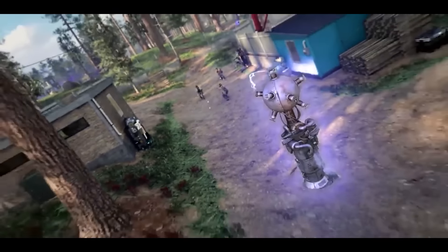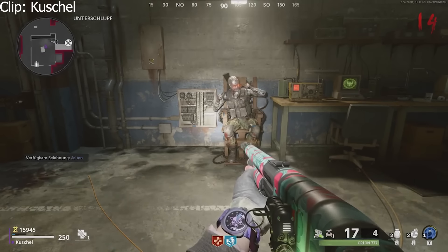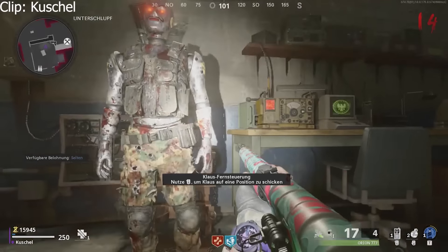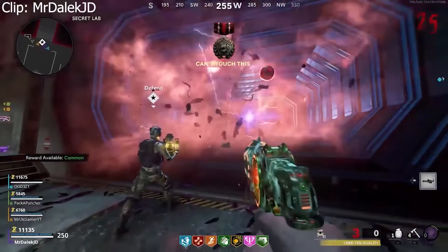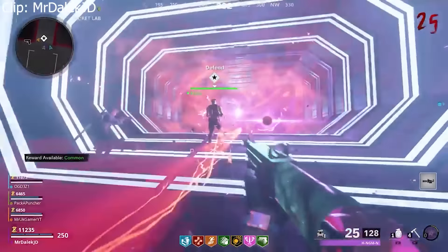We do move back to round-based after this though with Mauer der Toten. There are many things that I liked in this map, but one of the most memorable things for me personally is the addition of Klaus. This little dude was a good little friend on this map. From the second you make him he was a killing machine - he helped you however he could. On top of this, this bad boy could stop that train that kept on trying to hit you. And when it all comes down to it, this dude was willing to sacrifice his life to make sure that you completed your mission. I still miss you Klaus. Come back.